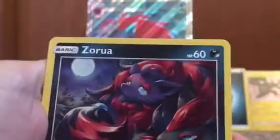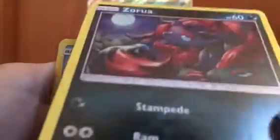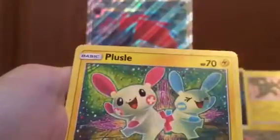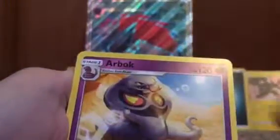Moving on to our Rayquaza pack. We have a Psychic Energy again. Zorua to go with that other one — oh, it's got the same attacks. Do you guys see that line right in the middle of Zorua? What the heck is that? It's so weird. We've got a Weasel, Plusle, Toracat, Switch, Venusaur — which is actually a pretty playable card — Arbok, also pretty playable, reverse holo rare Manaphy, and a Reshiram holo.